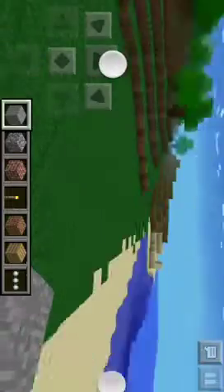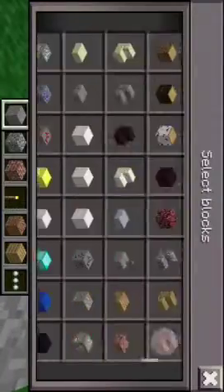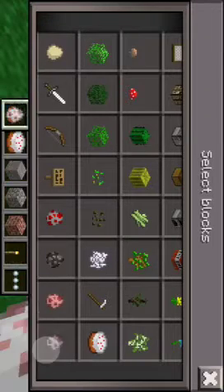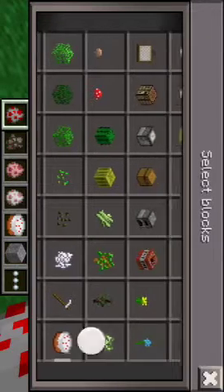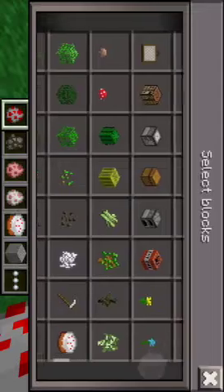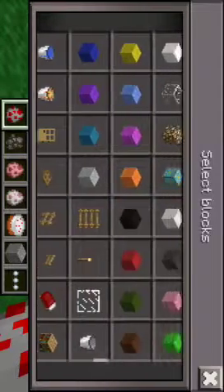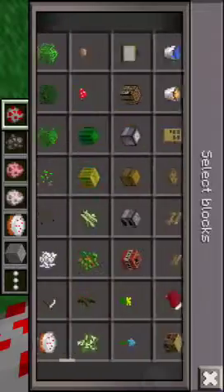It's a bit cool, I think. See that? And there are now cake spawn, salmon, eggs, lava, buckets, water, and other cool stuff.